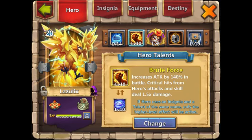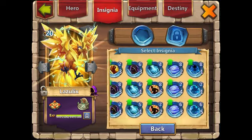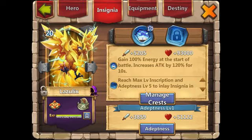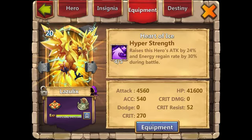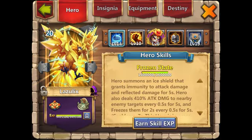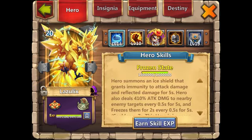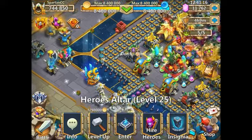For the damage build, I use Brute Force — you can use any damage-dealing talent. On his insignia, I go with Revitalize because you want him to have energy at the beginning of the battle; it gives him 100% energy and increases his attack by 120% for 10 seconds. For equipment, I have Hyper Strength — I should have it at 5 of 5 but haven't gotten one yet. You want a damage talent on him, and Destiny doesn't really matter, just as high as you can get. As soon as he goes into battle, he'll be able to proc and do a bunch of area damage.